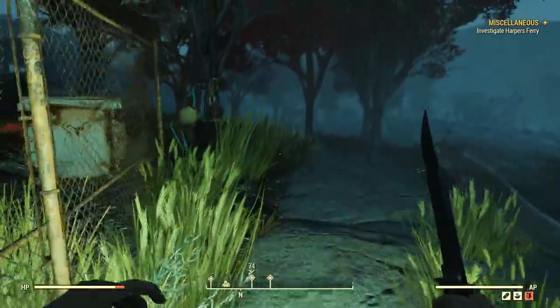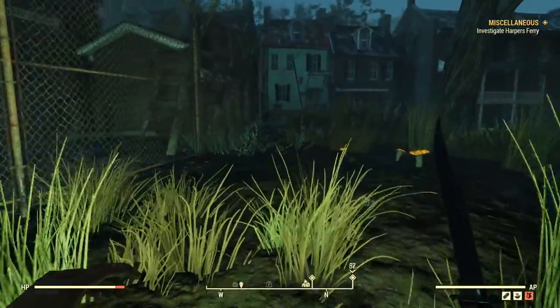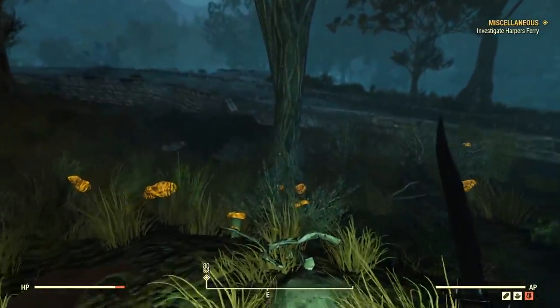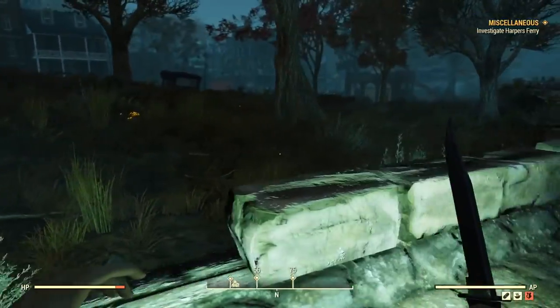That's how you break into Harper's Ferry Armory. No exploits, no glitches - just simply jumping and you're in. The turrets do spawn high level sometimes, so if high level turrets are killing you, simply hop to another server until you get low level turret spawns.